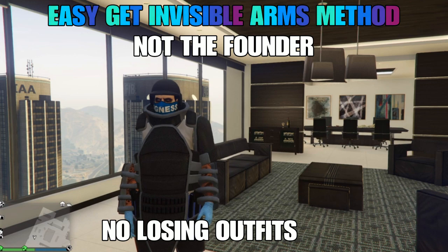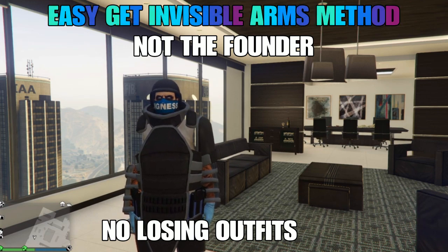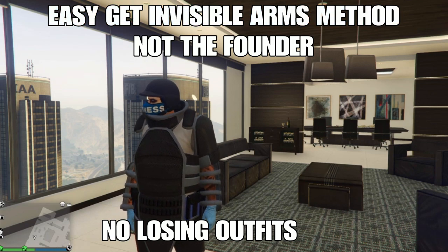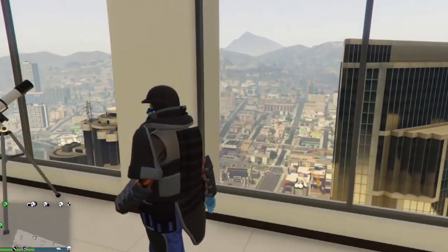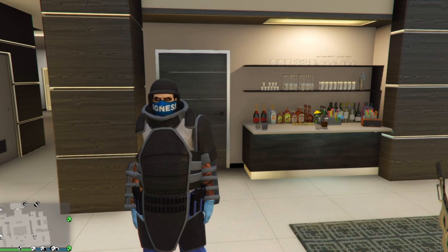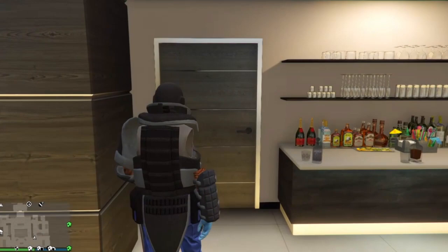What up guys, it's your boy IcekyMark back with another teaching online video. Hope you guys had a great and amazing day. Today guys, I'm going to show you an easy simple glitch — basically how to get invisible arms with no losing outfits, no save wizard native. This method is super easy to do. I'm not the founder of the glitch; I will link to the founder down below in the description. Like and subscribe because we're on the road to 2k subscribers.